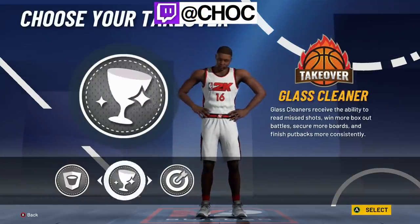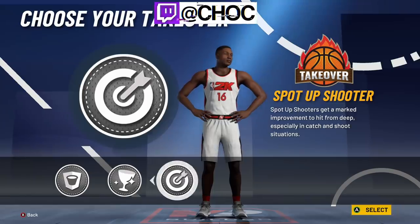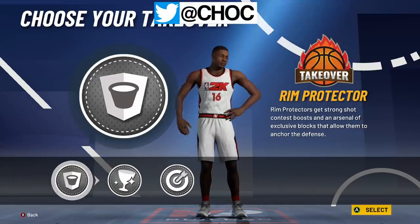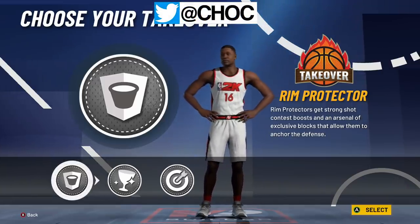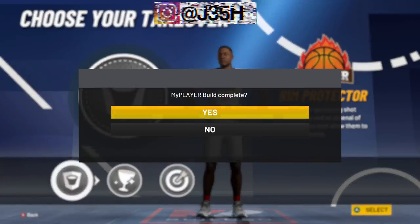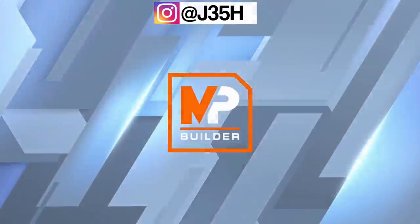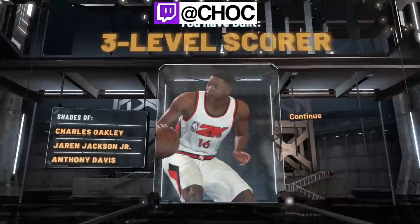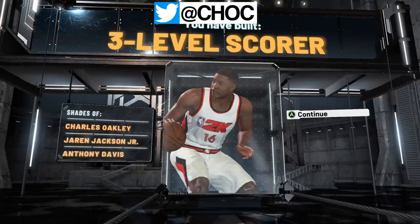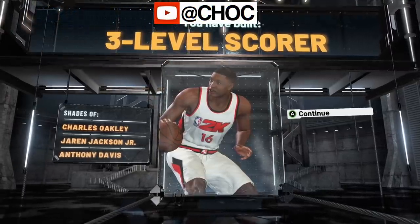For your takeover, it's all preference, but please do not put sharpshooter takeover on your center. Either go glass or rim — I always prefer rim because it's going to get you more stops. I think rim is the most OP takeover. Just do not be baited and pick sharp takeover. Your MyPlayer build is complete and as you can see, you have built a three-level scorer — a sneaky three-level scorer because you have defense in your build. If you're looking for a shooting center, this is the build for you, no doubt.